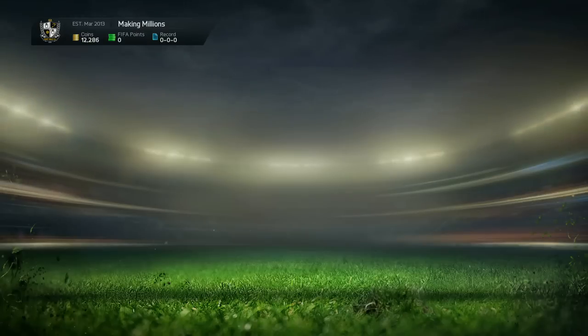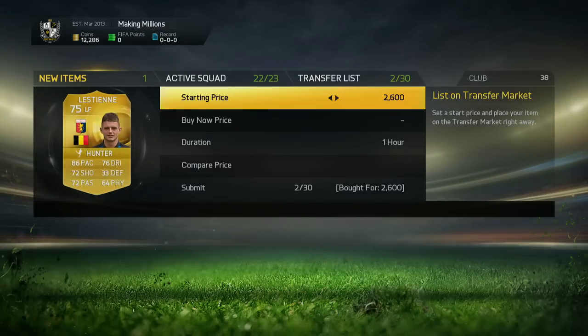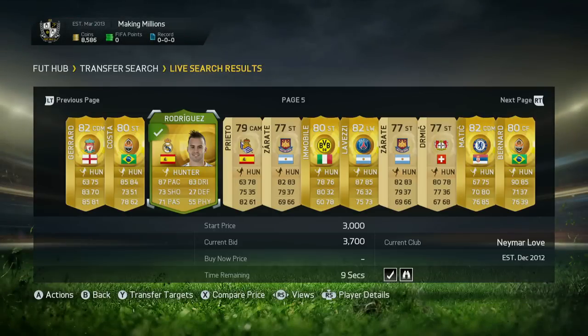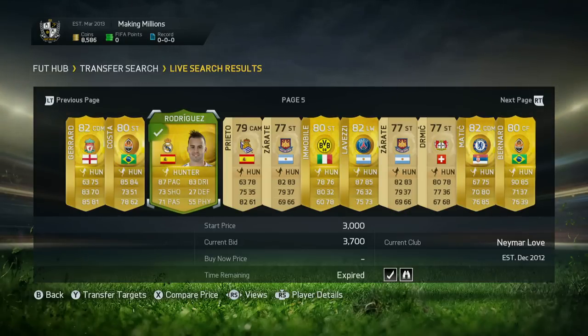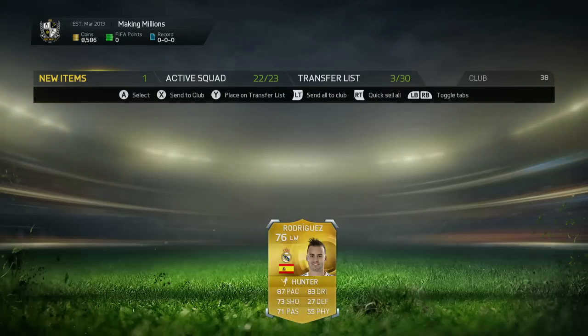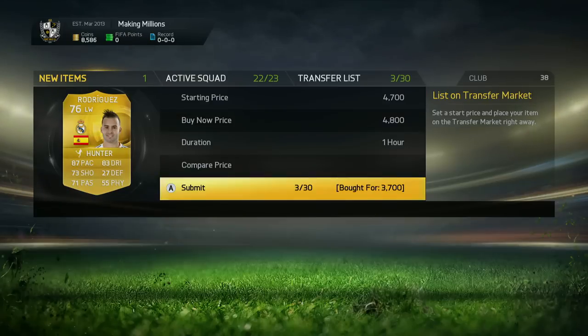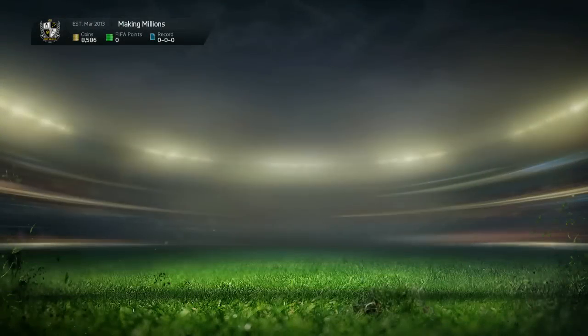This one was really weird — there wasn't a single card of Les Dean with a Hunter card on the market at all, so mine was the only one. I had a choice of whether to bid on him or not, and I chose to go for him because he's a fairly decent player, good league, good nation, and he's pacey. I tried to list him up for 3.9k, which was probably a bit too much. We also picked up Ayese Rodriguez for 3.7k and managed to win the bid, which is actually pretty decent.